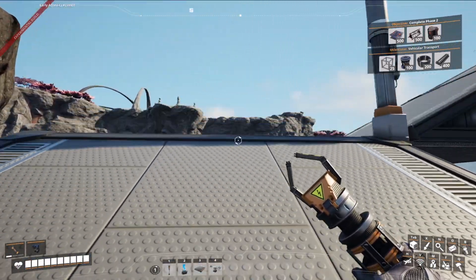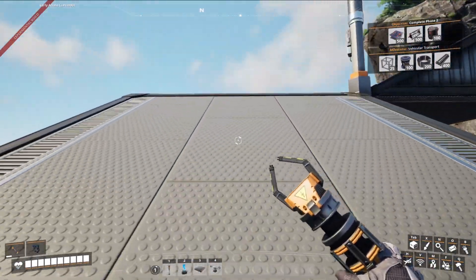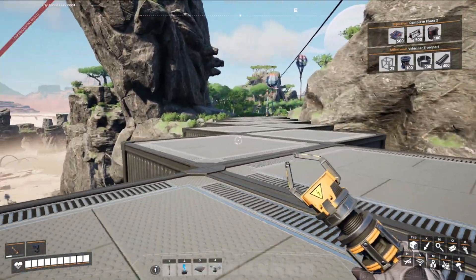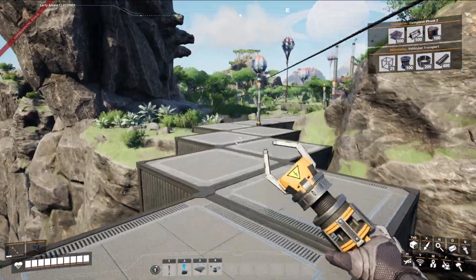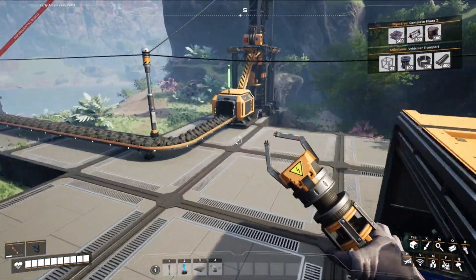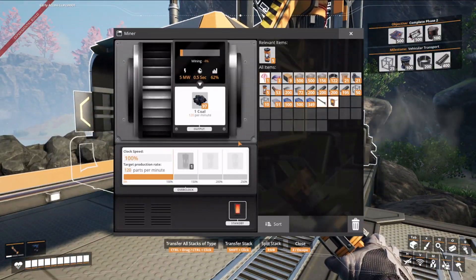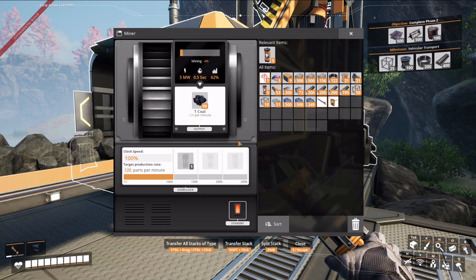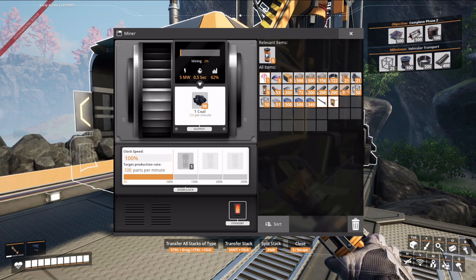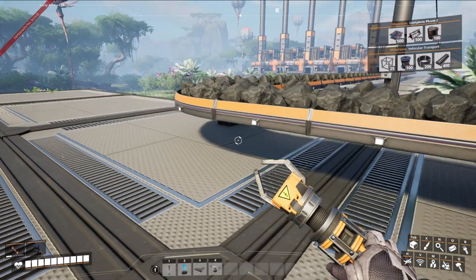And it takes forever to go up. Once I establish up here I can simply build a ladder. I know they have hyper tubes, but I would love an elevator — something simple, basic, very easy. You can just go up, requires a little bit of glass, a little bit of iron, a little bit of modular frames, some screws, some rods — a little bit of everything.